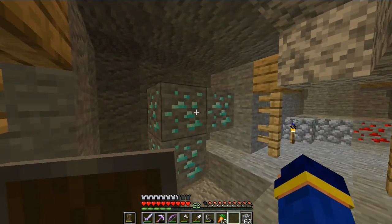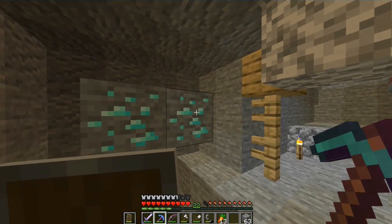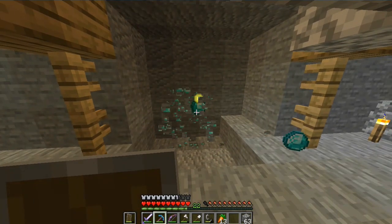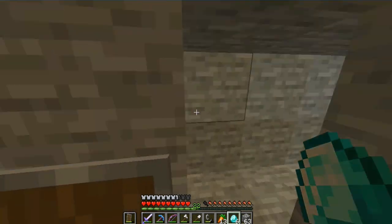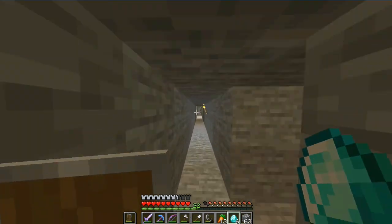Did you see it? I found diamonds in here and I have the fortune pickaxe with me. So let's see how much we're gonna get. We have three blocks — I got six diamonds from three blocks. I know it's supposed to give me more since it's Fortune 3, but it depends on luck and I wasn't that lucky. But that's better than just three, isn't it?